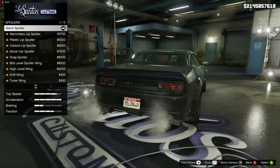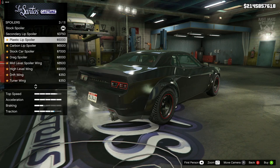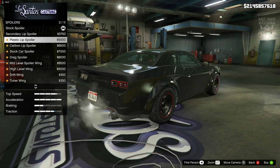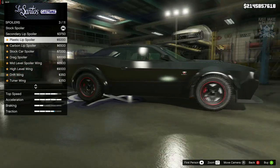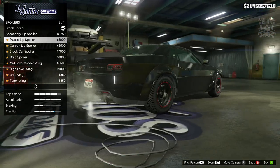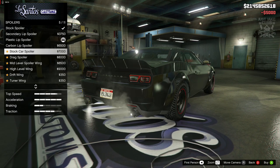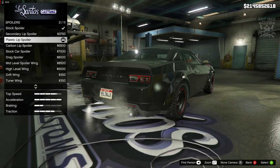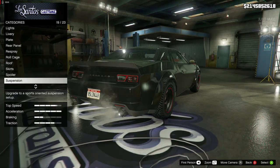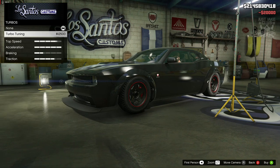Then we're going to go to the spoiler. The stock spoiler is pretty much what we need, but we need the same sort of colour as what we've got for the diffuser and also for the front splitter. It is this plastic lip spoiler — that's the one we're going to need. I'm actually really psyched that we can get that; I wasn't expecting it. Then for the suspension we're going to get the competition suspension, a race transmission, and obviously turbo tuning.